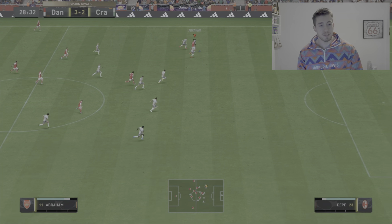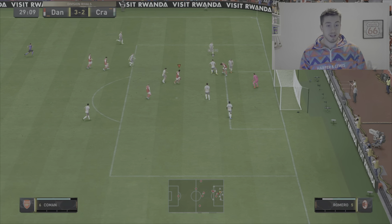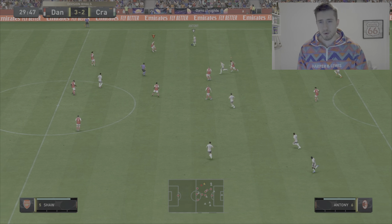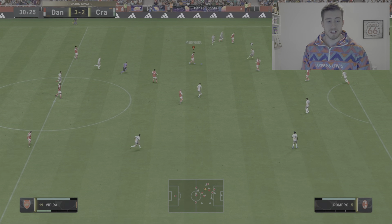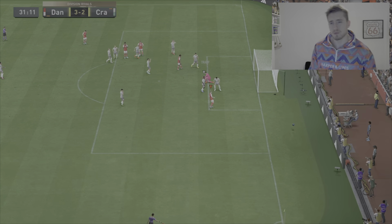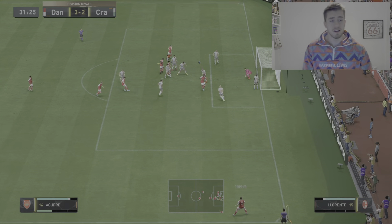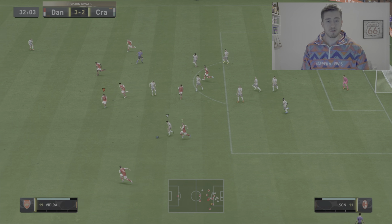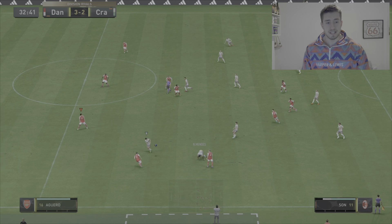Viera on the ball, can we get it to Abraham? Co-man and back to Abraham — what's his pace like? He's done very well there. I should have shot and finished that off because he did very well with the pace and the strength to hold off the opponents. Great double tackle from the defender. Brant on the ball, good pass, Abraham — good save from the keeper, but good shooting shown from Abraham. Really solid. Very happy with how those players have been playing in this game.